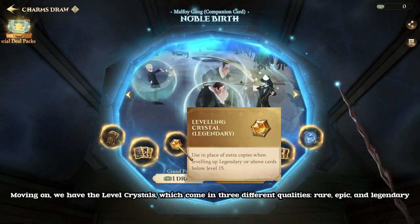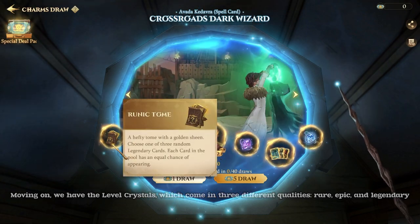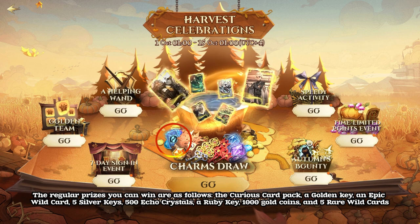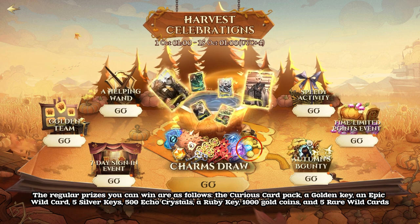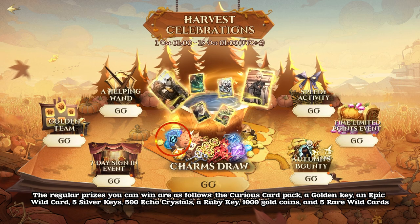Moving on, we have the Level Crystals, which come in 3 different qualities: Rare, Epic, and Legendary. The regular prizes you can win are as follows: the Curious Card Pack, a Golden Key, an Epic Wild Card, 5 Silver Keys, 500 Ecrystals, a Ruby Key, 1000 Gold Coins, and 5 Rare Wild Cards.